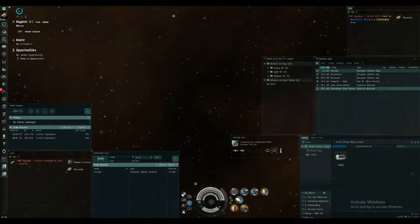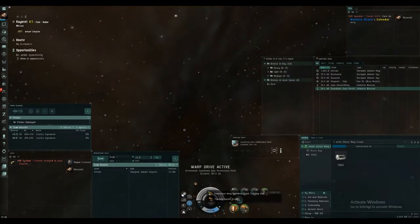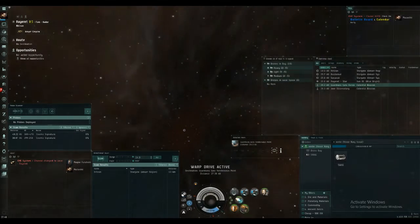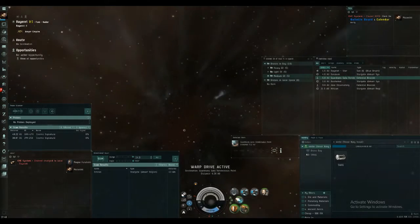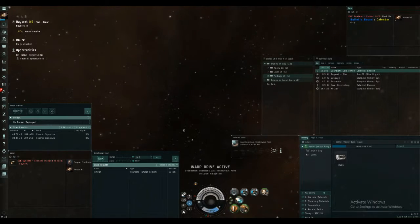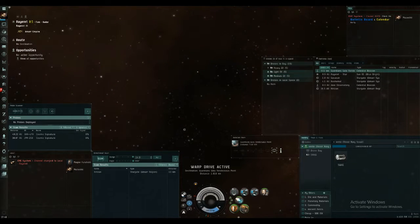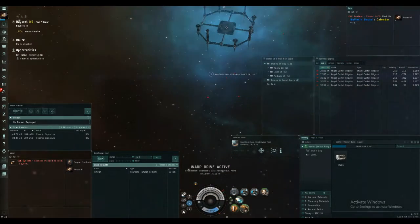We've just landed in system and there's a site right here, so I'm warping to 0 and putting on my shield — that's the invulnerability field — and activating the omnidirectional tracking link, so we're all prepped. In our drone bay we've got our three flights: heavy, light, and mediums — all explosive because the site is full of rats that are weak to explosive damage. We've closed in on the site fairly quickly and we're the first here, so it's our site.